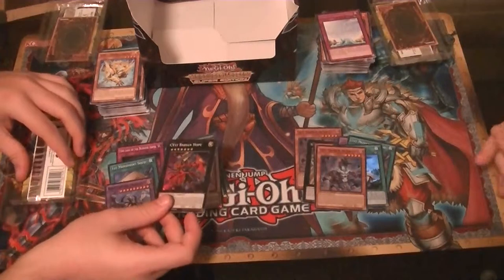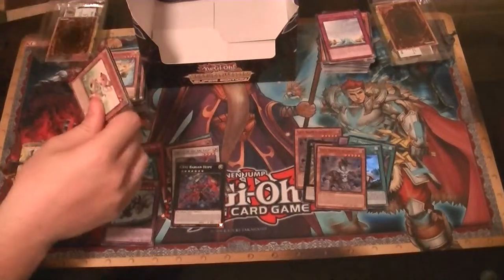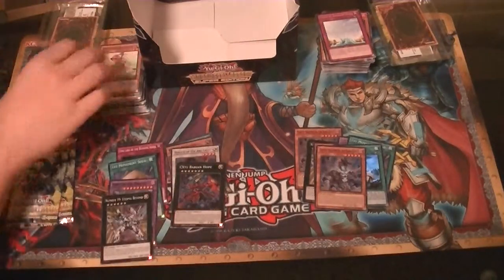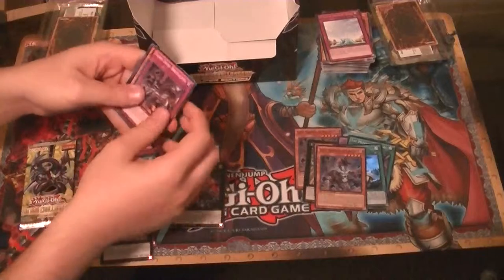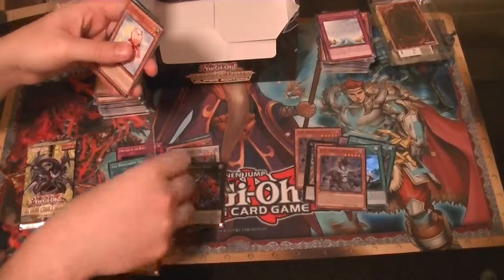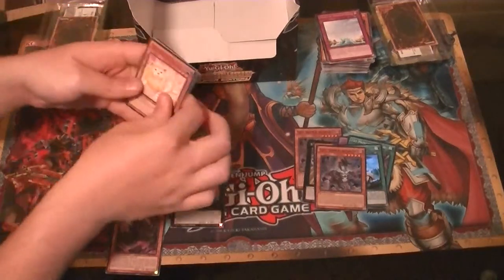Chaos Exceeds Burying Hope — whichever one you prefer. You Burying Hope, you pull Hollows. Rare Dry Muscle, and a Super Rare Utopia Beyond. Quillport Shell, Rare. And an Ultra Rare Rubik Malbranch of the Burning Abyss. You still got that Secret — that's the only thing keeping you in the lead.